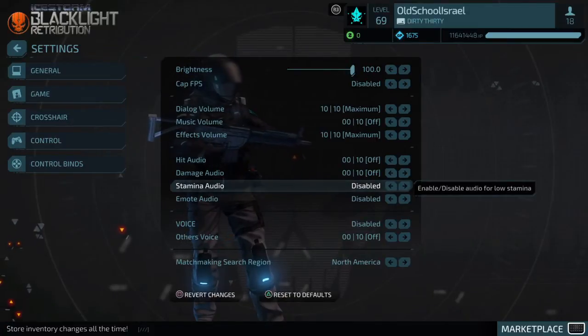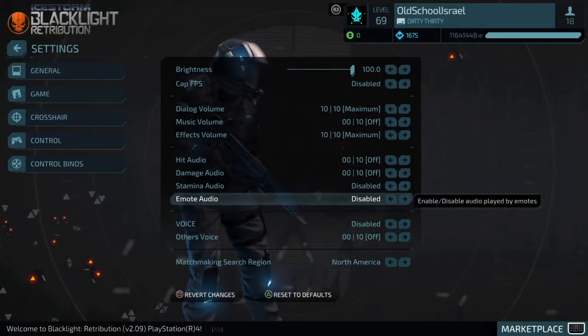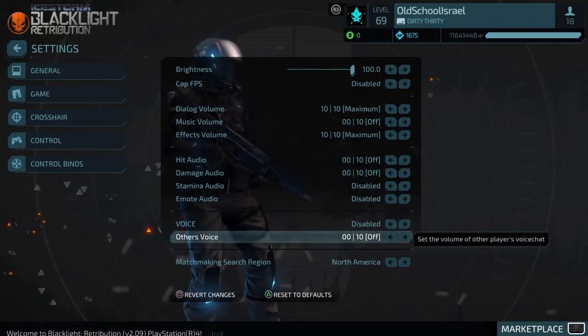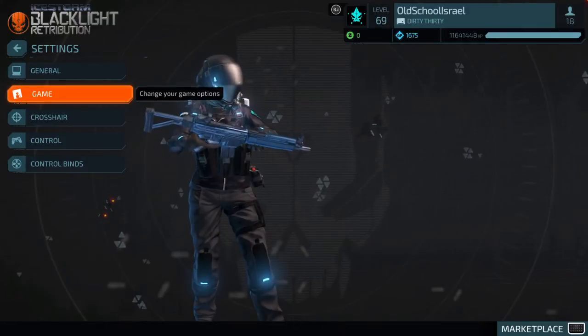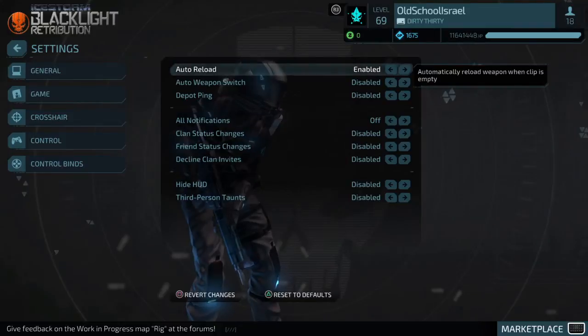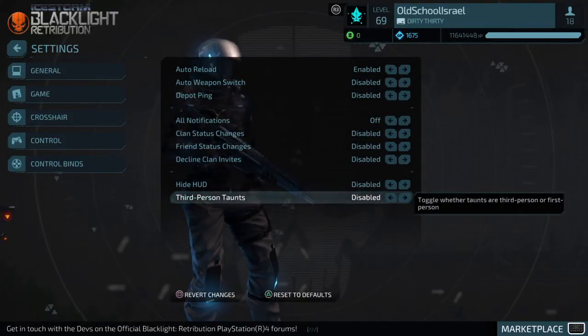Emote Audio — I have it disabled, I don't care about emotes. Voice and Other Voice — I have both disabled, basically because I don't want to hear kids screaming in my ear. Auto Reload — enabled. These are all default, so don't worry about these.